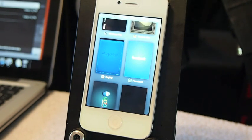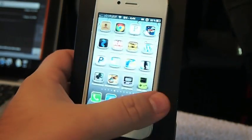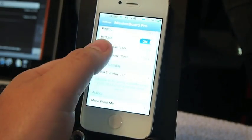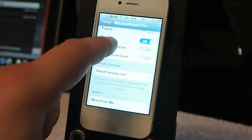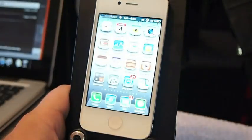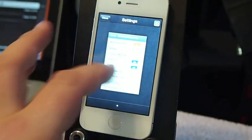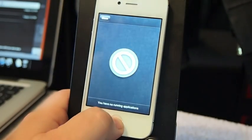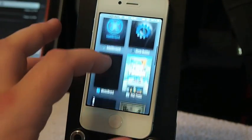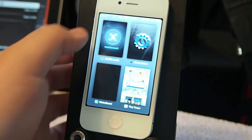If you've ever used Card Switcher you know what it looks like. You can even add paging to this — if you want it to switch up in groups of four you can turn on paging right here. I'm not sure if it requires a respring. Actually, this isn't the tweak we're looking at right now — here is Mission Board.